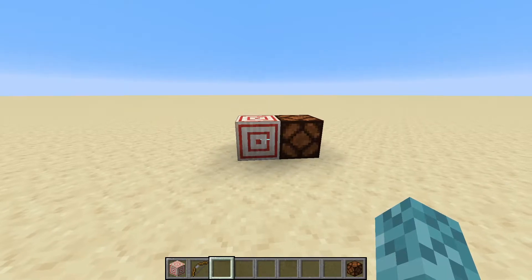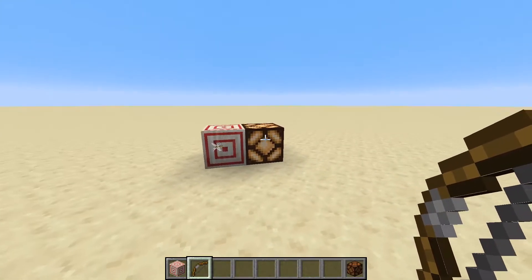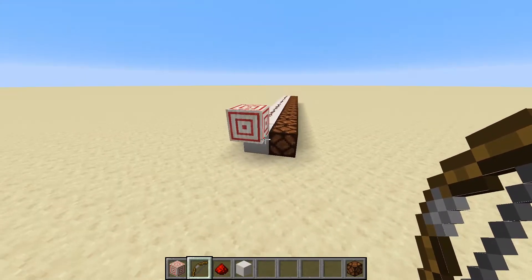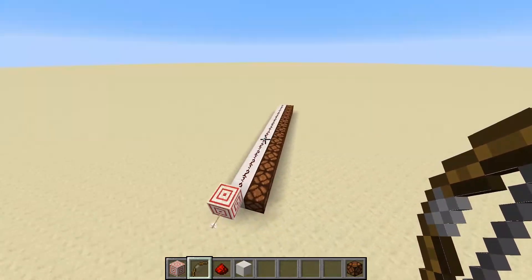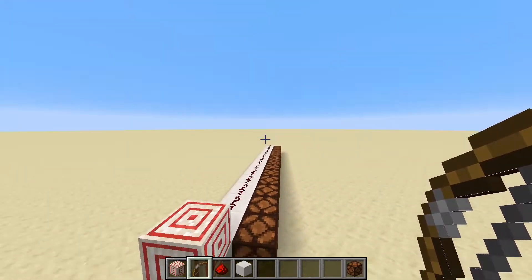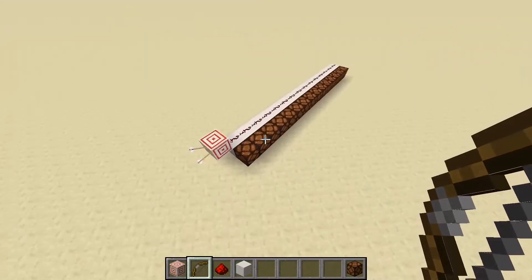What a target block does is whenever you hit it with a projectile, like an arrow, you'll see that it gives off a redstone pulse that can light up or power other components. Something interesting is that the closer you get to the center of the target, the longer the pulse. Hit right at the center, we get a 14-tick pulse. If you hit right at the very center, which is actually pretty hard to do even from up close, you get a 15-length pulse. If you hit at the very edge, you can get a 1-length pulse, and somewhere in the middle, you'll get somewhere in the middle.